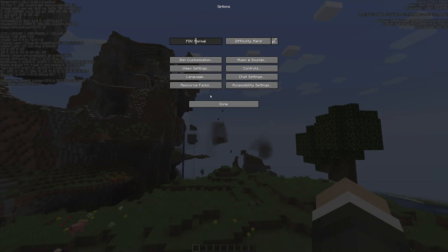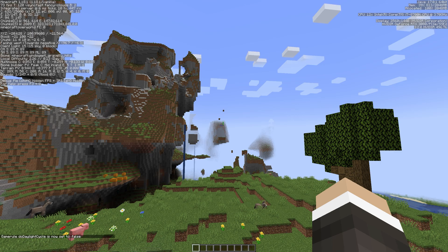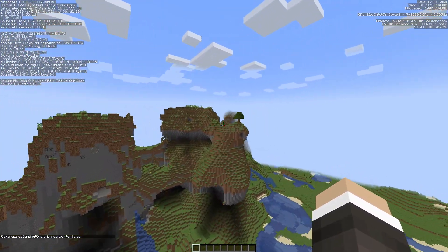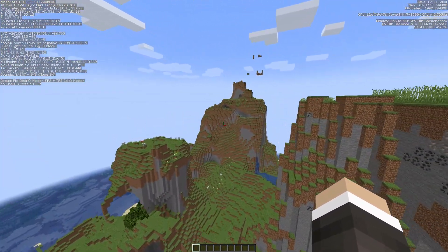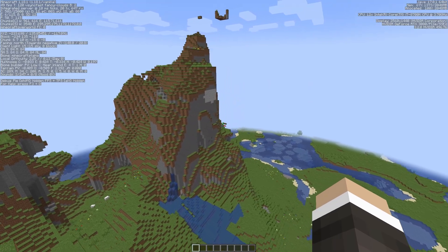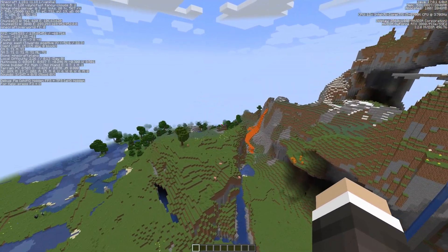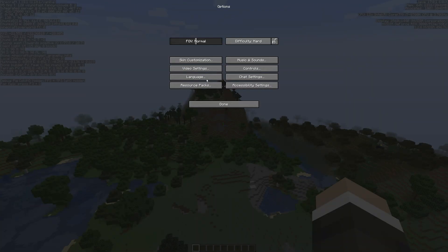If we go to Escape, Options, Video Settings, we can turn down Smooth Lighting — we can turn it off, set it to minimum or maximum. We're going to turn it to off and fly in this direction. We're at 70 frames per second as we load these chunks, and we went down to 20 again — so not a massive difference with Smooth Lighting, but it might make a little difference. The game is just not quite as nice, but light settings are worth experimenting with as they may make a difference in certain scenarios.